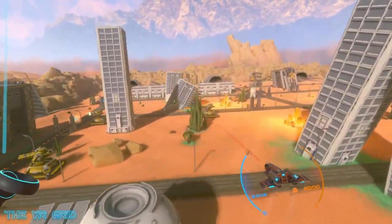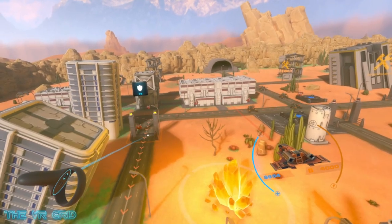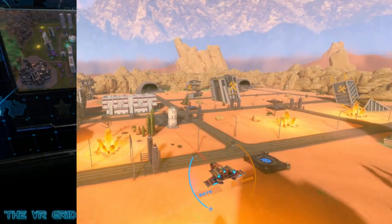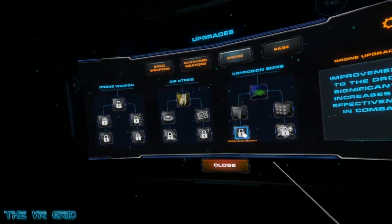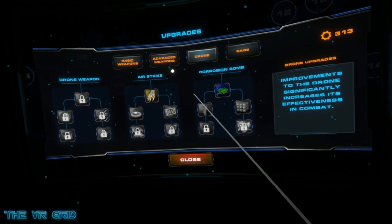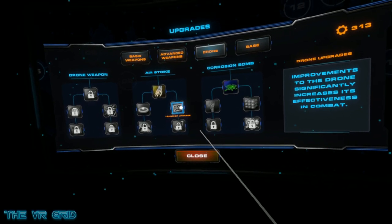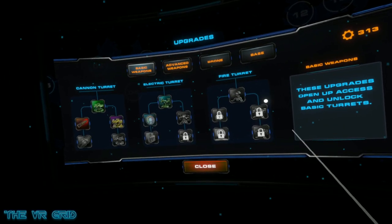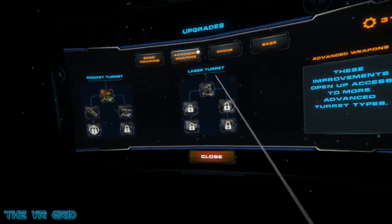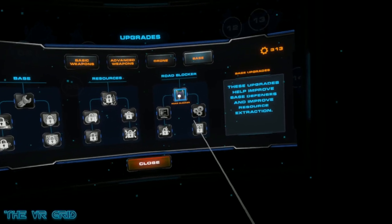The game starts off simple, but thankfully it is consistently introducing new enemy types, new map layouts, new biomes, and most importantly new weapons to play with — some given to you during a mission, but many requiring unlock via earned skill points. Skill points are primarily based on completing missions and performance, but can also be picked up on the roadways from downed enemies. I love a good progression system, and Iron Guard did not disappoint, offering enough choice in weaponry to pick up and prioritize my own attack styles.